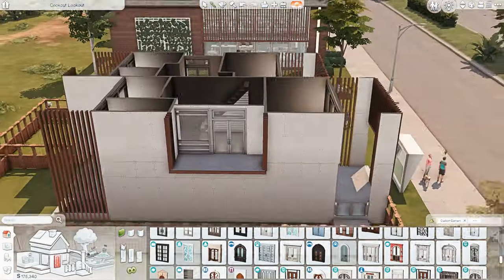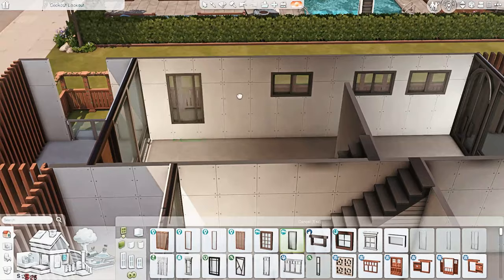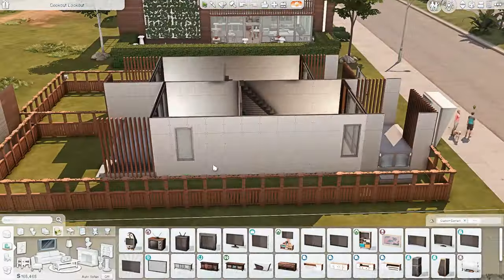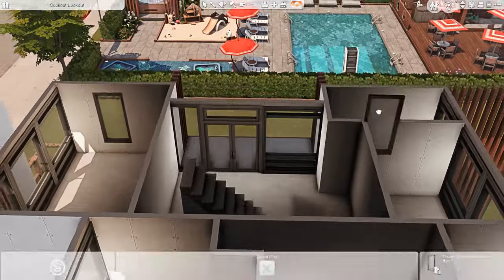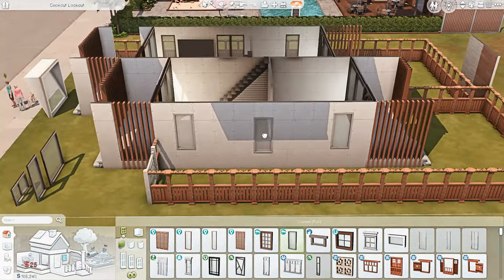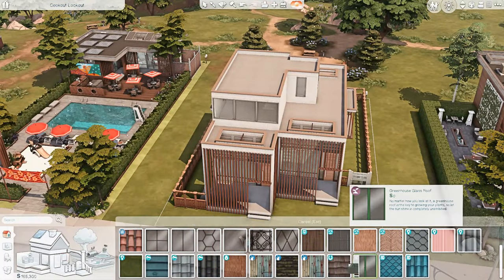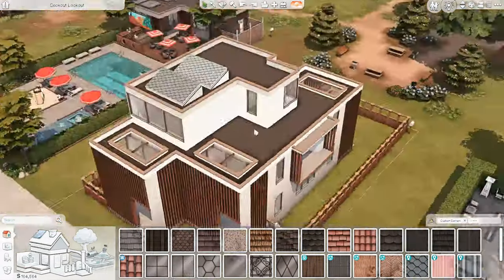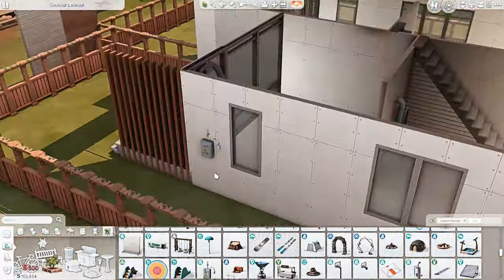I think at least one of them studied psychology — in my head it would be child psychology — so they've always wanted a big family. But they've been struggling to have a baby basically since they've been married. They've tried and tried and haven't been able to, so they have this extra bedroom in their townhouse. The one I'm building for them is a two-bedroom, two-bathroom townhouse.